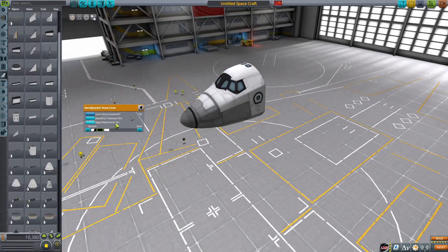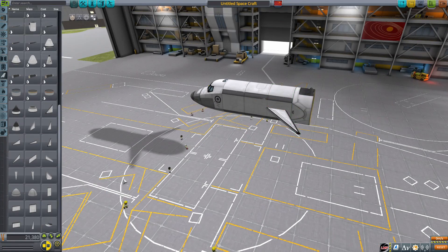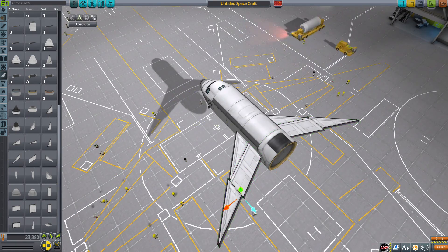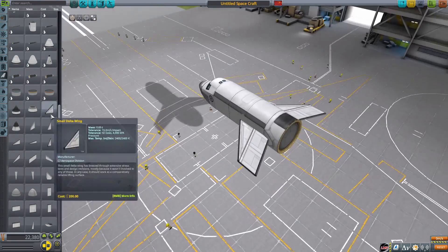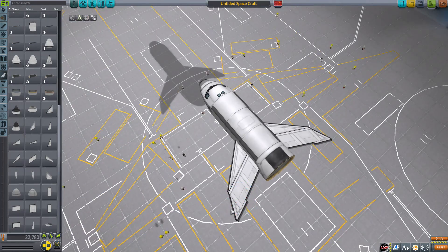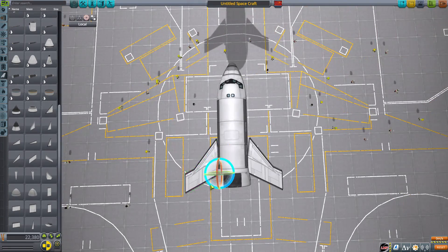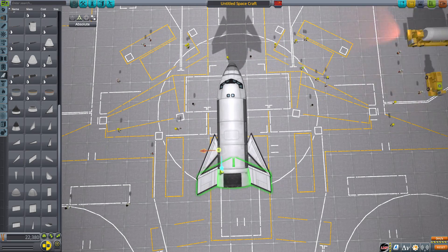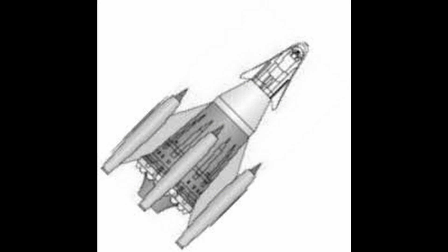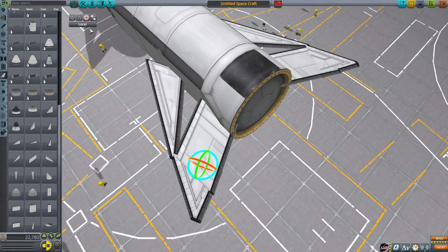Let's get straight into the build time lapse. To start out, we're going to construct the plane that is located on top of the rocket. There is extremely little information about the actual rocket itself — literally like a four-sentence article on astronautics. I'll put a link in the description. There's one picture of it, which I'll put on screen — it's extremely low resolution, tiny, blurry, but that's what it is, so that's what we're making.